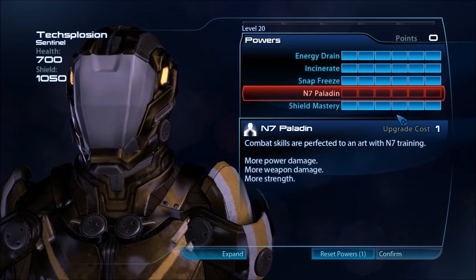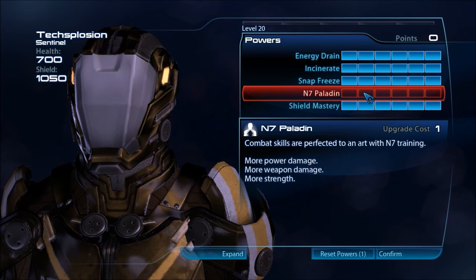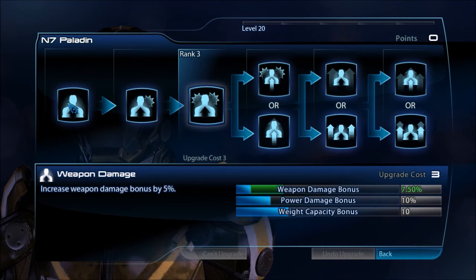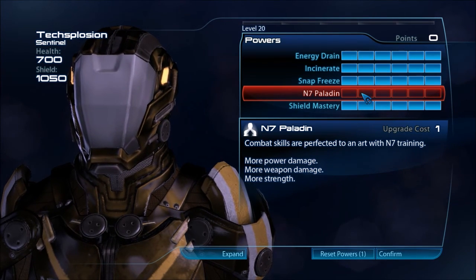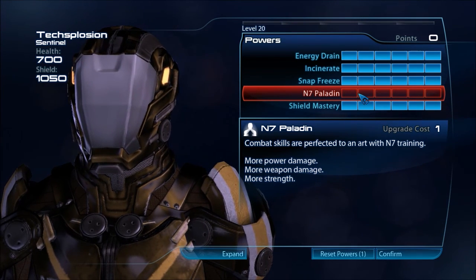With this particular build, I don't have any points specced in the N7 Paladin passive. That's really all about weapon damage and power damage. If you have one of your six slots empty, you could put the first three points in the N7 Paladin slot for some more power damage and weapon damage — it's not a bad idea. Personally, I don't do it because he's really all about powers anyway. With all of these powers, you don't really need to add any more damage here because they're already taken care of. He's all about priming and detonating powers; weapon damage isn't as important with him.